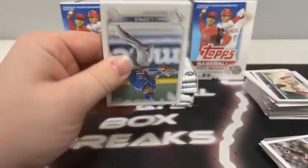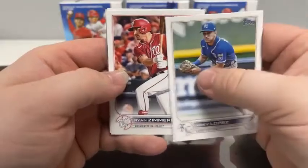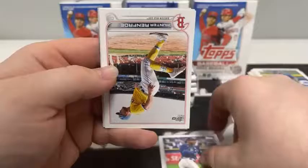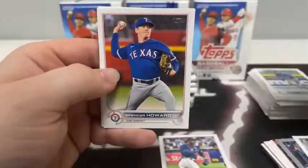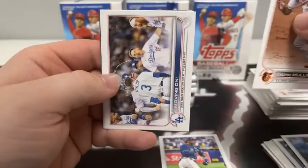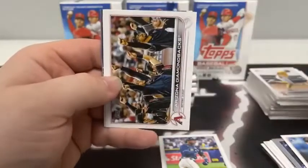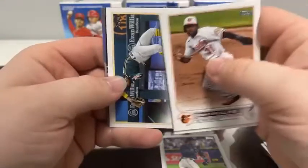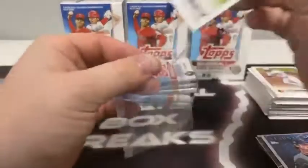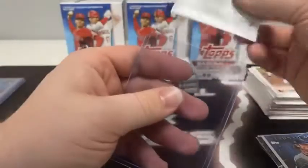Pack two: Nicky Lopez, Ryan Zimmerman, Corbin Burns, followed by another Wander Franco base card. Hunter Renfroe for Boston, Spencer Howard, Tyler Gilbert rookie. Cedric Mullins, moving on for the Dodgers. Rockies team card, Diamondbacks, Tony Kemp. 2021's Greatest Hits Mickey. Garrett Cole Stars of MLB for the New York Yankees. The Tampa Bay Rays are piling up their Wanders — two base cards and a Stars of MLB insert.